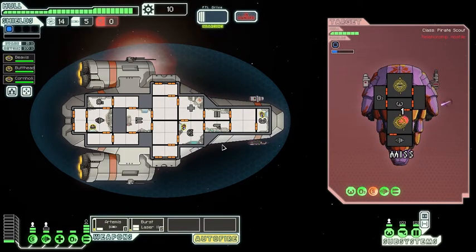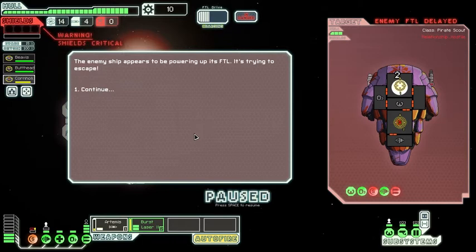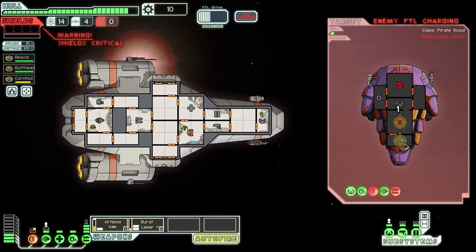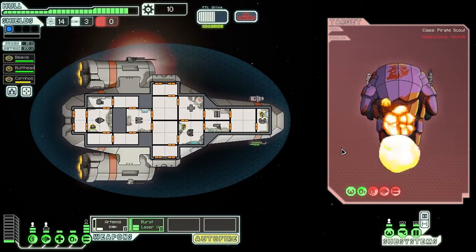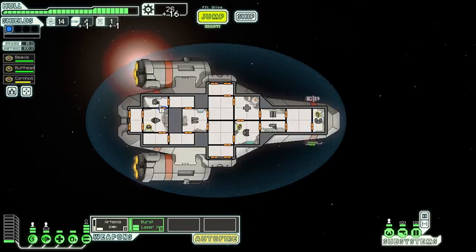Cornholio - I swear I spelled that right but I guess I messed it up. Cornholio, fix those shields! The shields went down - let's hit their FTL drive and take out their weapons too. They're in terrible condition. Boom, wrecked! You get scraps and some currency - got 16 of that and some weapons. Let's jump out of here.